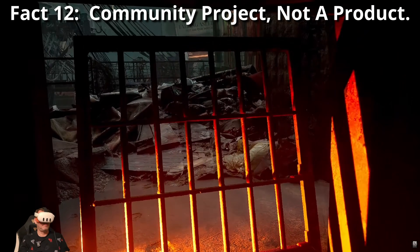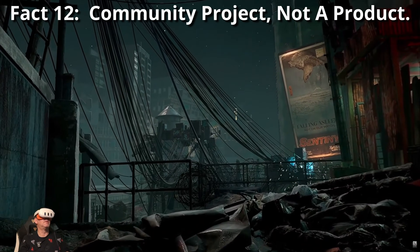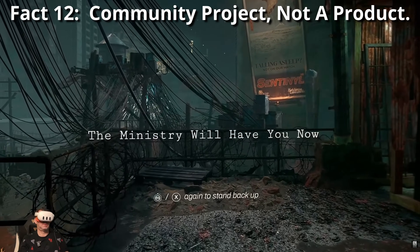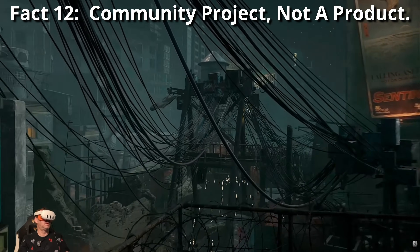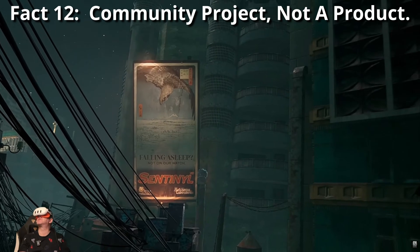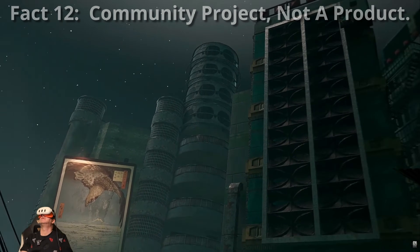Fact number twelve: community project, not a product. UE VR isn't commercial software — no customer support, no guaranteed updates, and development depends on volunteers. Bugs may persist, features may never come, and progress can slow or stop.